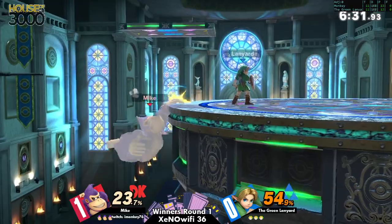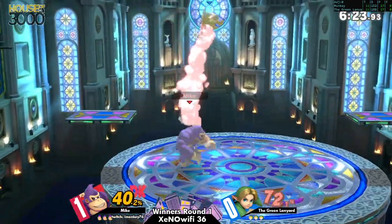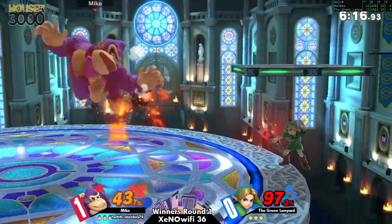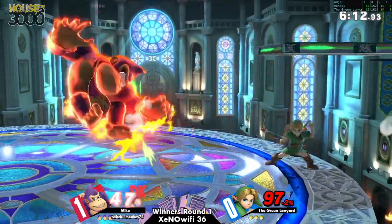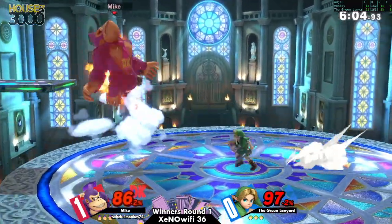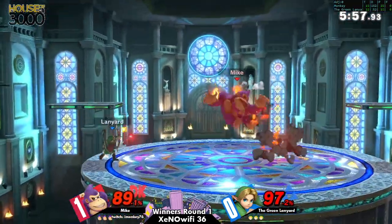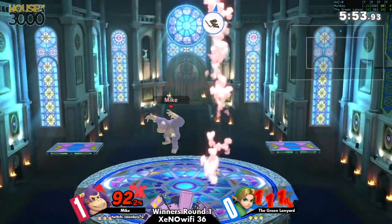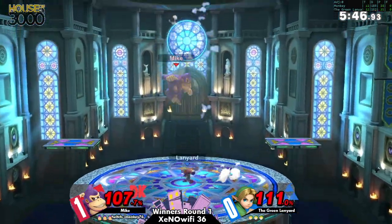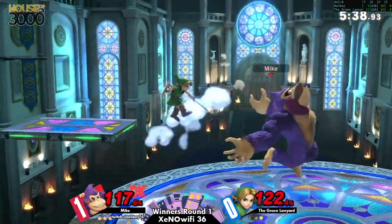Again, he's just super armoring through the projectiles. Youngling is one of those characters where you have to try to make your way through their projectiles, and the flow of their magic will determine when they choose to use them — especially when you're a heavy who doesn't have the greatest movement. Even though Mike was able to get a pretty good start getting to 100 damage, Lanyard's been playing the slow game. Kalos is a large stage with big blast zones, which might work against Mike since DK is so heavy.